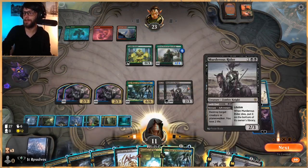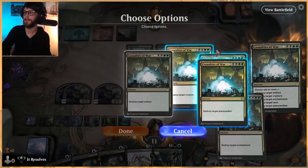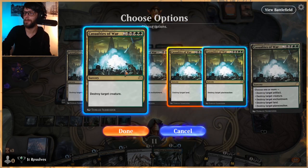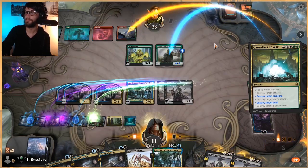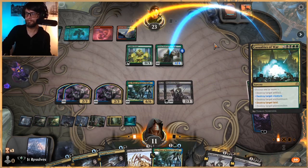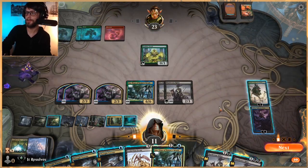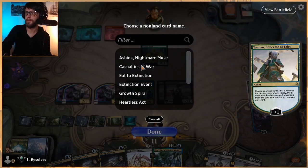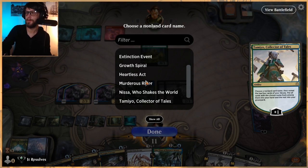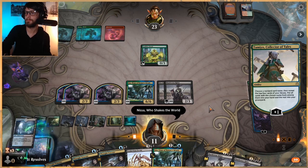Don't particularly care because we have Casualties of War. Granted, we do only hit two things but it's worth it. Land, creature - you and you. We have other ways to deal with this but it is what it is. Let's try for a Nissa. Well, that's okay. Let's drop an Uro. We want to keep this one.